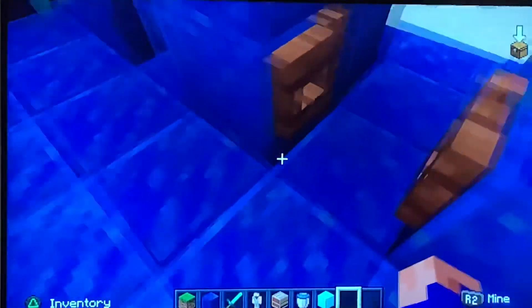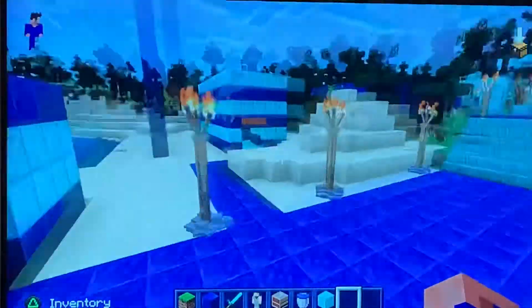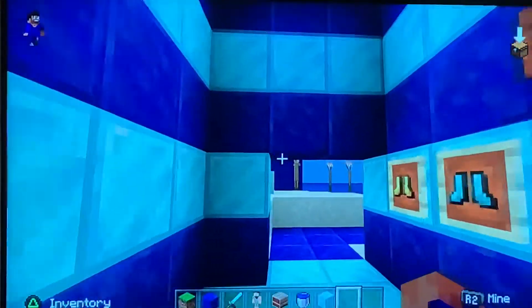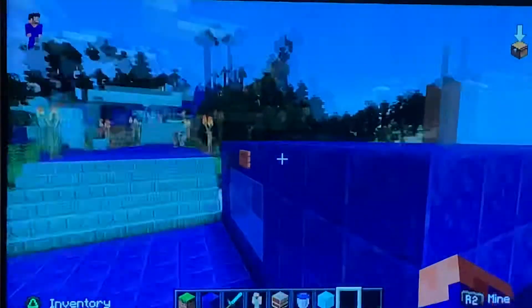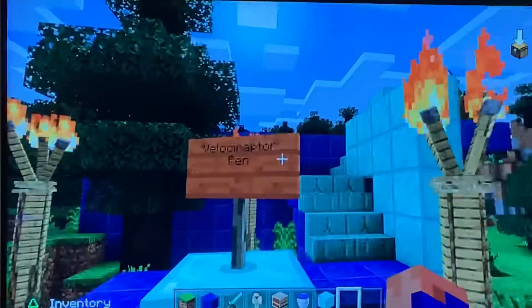Over here we have a gift shop — we've got some clothes and some dinosaur toys. As you can see, we have an information desk over here, and some cute little torch decorations. First on our tour, we head to the velociraptor pen.